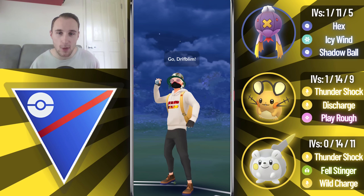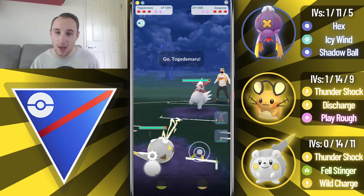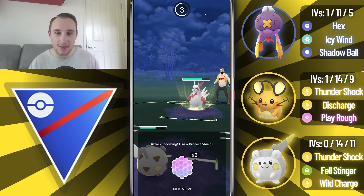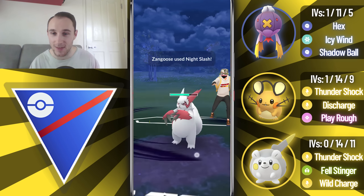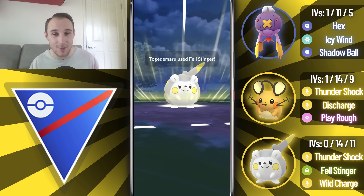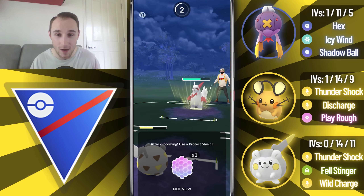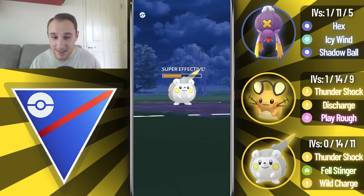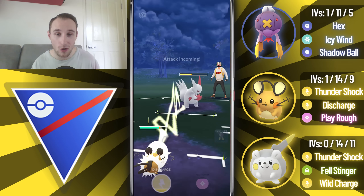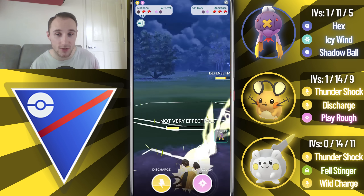Into the next game, we're going to lead Drifblim into Nidoqueen - once again, this is exactly where we need to see it. They safe swap into a Zangoose - I thought it was going to be a Lickitung, so I swap into Togedemaru, and unfortunately this is going to be a losing matchup. They bait me with a Night Slash, I go for a bait of my own and go for the Wild Charge, but we lose the CMP tie. I call the Night Slash but it's a Close Combat - Close Combat takes me out, and this is not good. We don't have the alignment we need, although we do resist everything on the Dedenne, so I will no-shield.